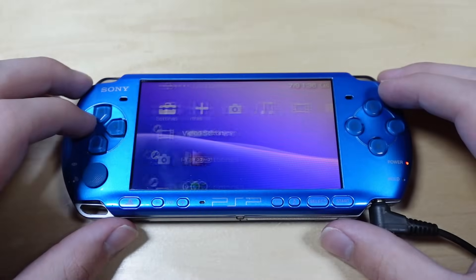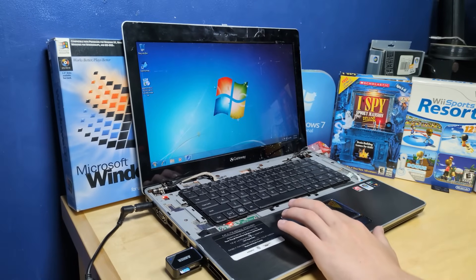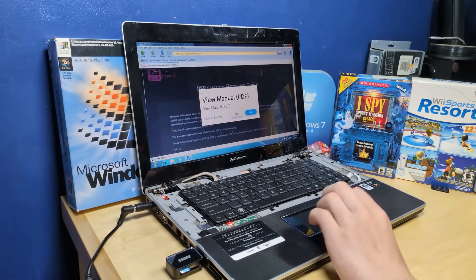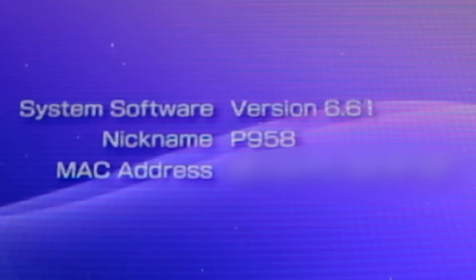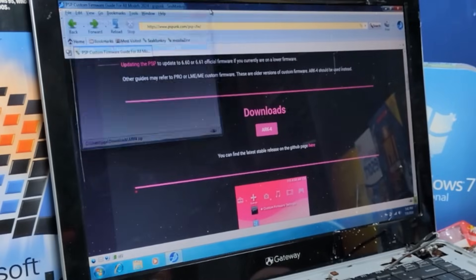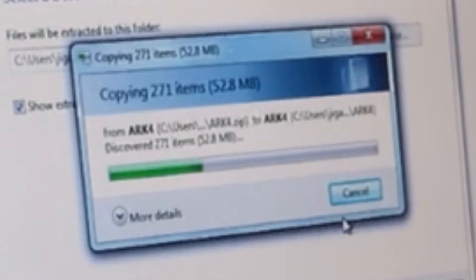Alright, time to mod this thing. I've got the PSP laid down here, and over here I also have a Windows 7 computer, because I thought doing it on my regular computer would be boring. I've got the web page for how to install custom firmware pulled up. It says to update to 6.61, which I've already confirmed — this thing is running 6.61, so we're good. Downloads — we've got to download ARC1. Alright, it's finished downloading, so let me open that up in File Explorer and get it extracting.